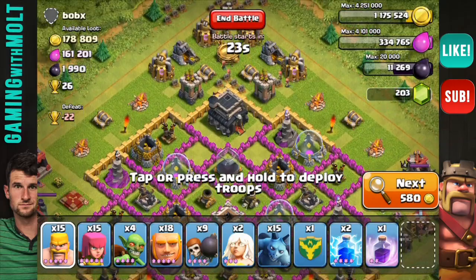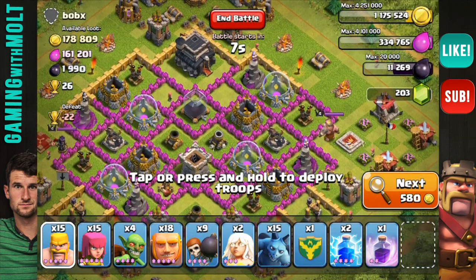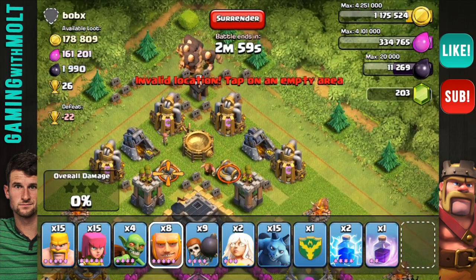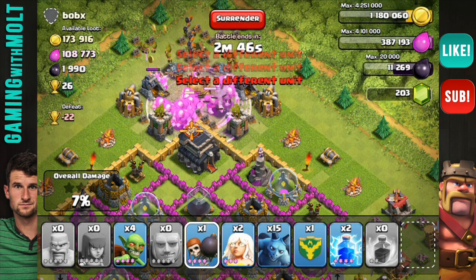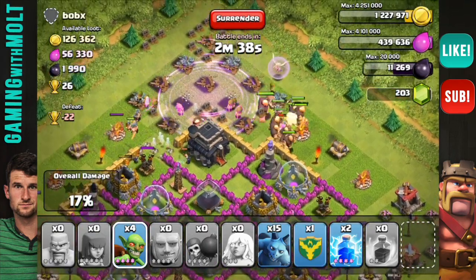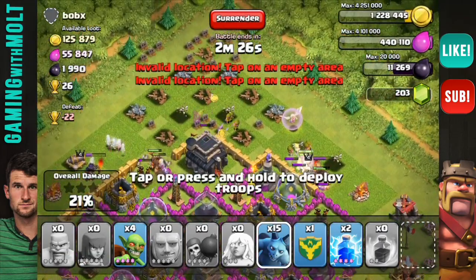Here is another base — 26 trophies — with an exposed town hall at the top and a couple of exposed cannons and archer towers, which is not too smart. I'm definitely going to be attacking this base just because that town hall is right on the edge. It's kind of a hybrid base, but I have my rage spell, my giants, and everything ready to go. This has a really good loot count and an awesome trophy count compared to the others I've attacked. We're dropping our giants to start taking out those cannons and archer towers, and dropping the rage spell to help them get in there to take out that town hall.